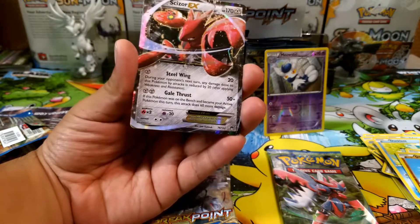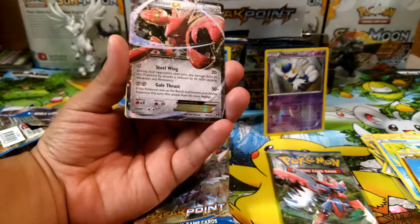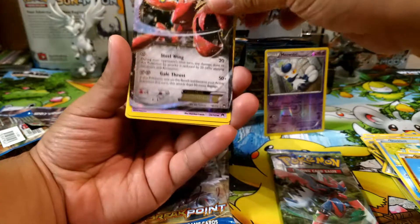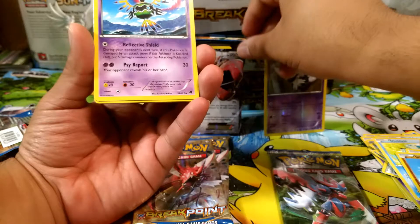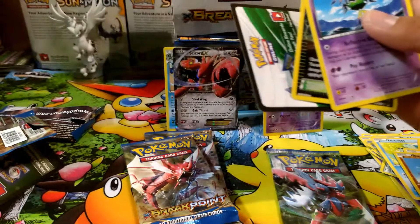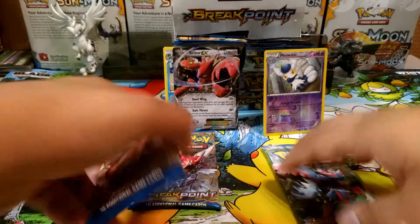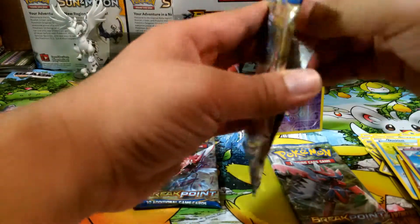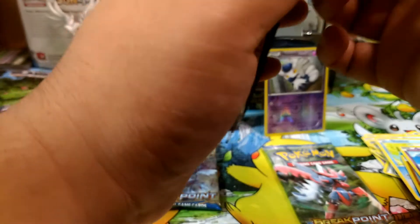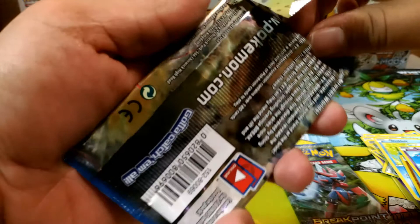Wow, it's a Scizor EX — interesting! So with my pull so far, I'm assuming there's no secret rare in this box because I've pulled a lot of EXs — more than four. So I'm not expecting to pull a secret rare; maybe it'll be a rainbow rare, but not a secret rare. I think that's just how the boxes are mapped.